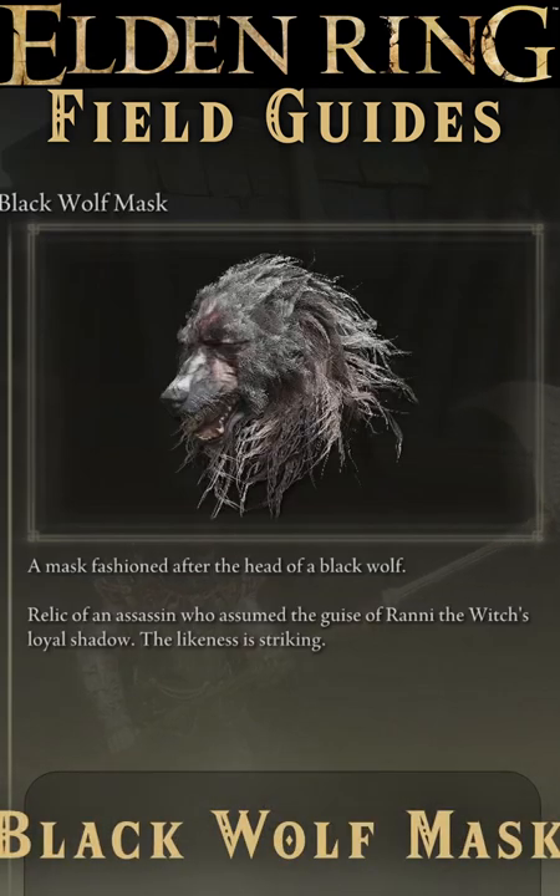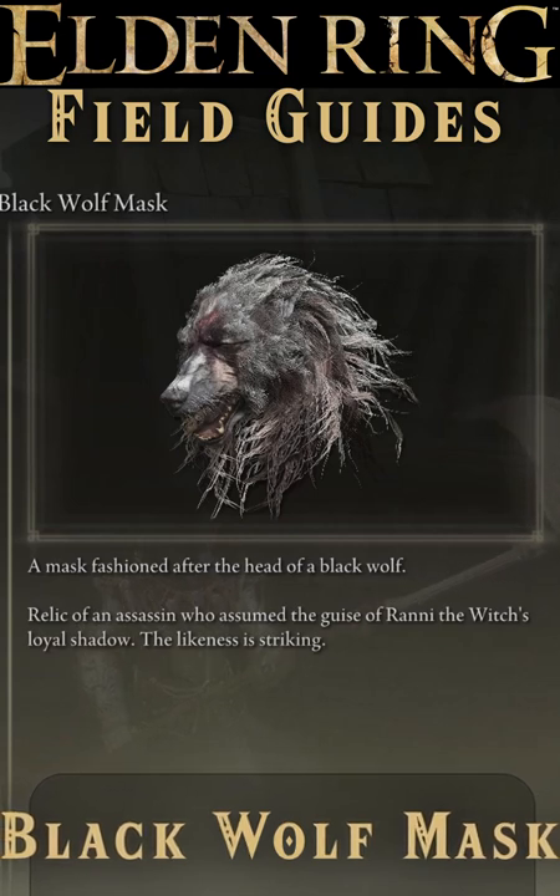The Black Wolf Mask is a grisly relic that's part of Blaidd's armor set, but without wanting to spoil anything, it's not dropped with the rest of the set. Instead,